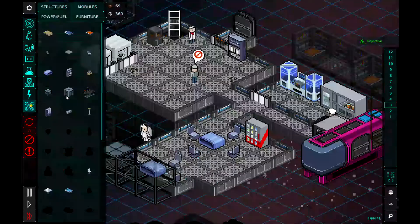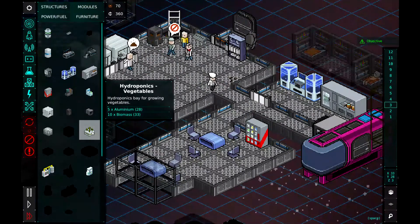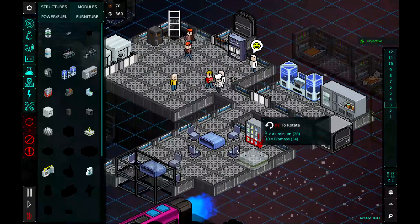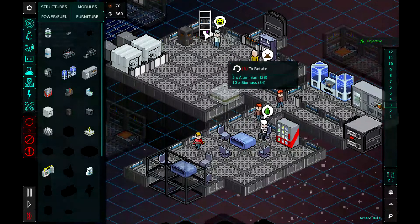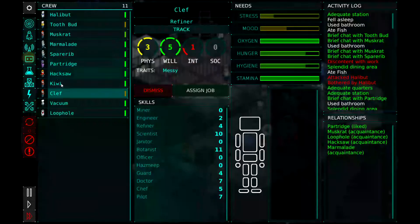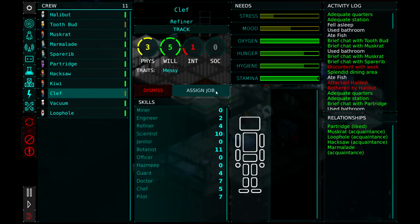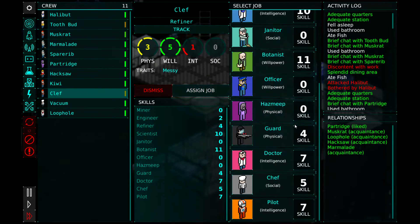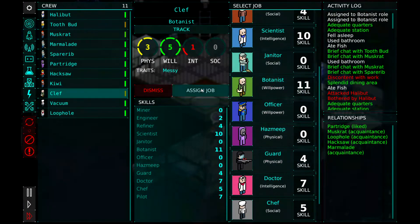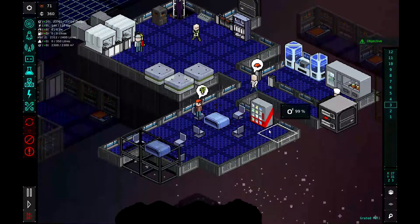Let's look at what we need for botany. Modules — hydroponics, five aluminum and biomass. So we can build — let's do three of them there. And then we're going to switch Clef, because he's discontent with his work as a refiner. We're going to switch him over to botanist, because that's what he was originally brought up here for. So he should now be a botanist. And we'll get those built and start using those.